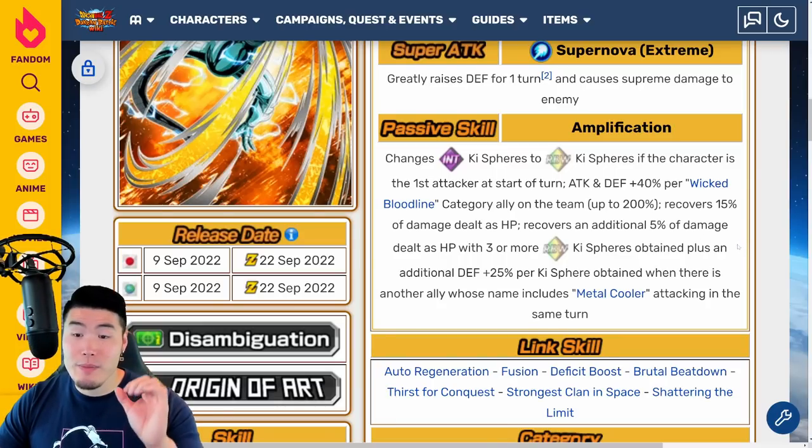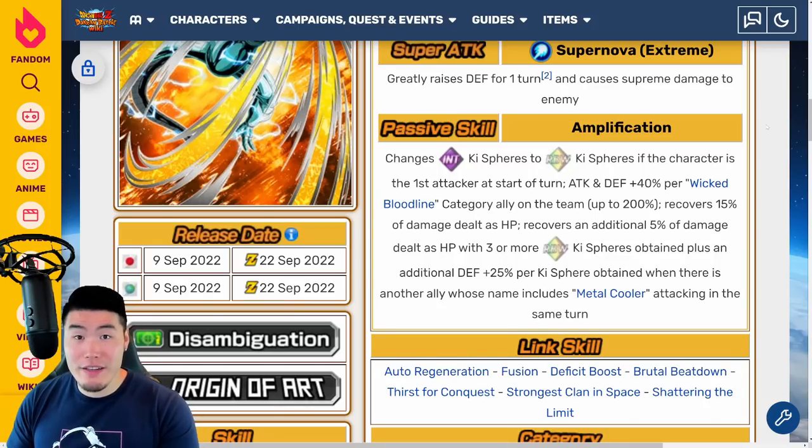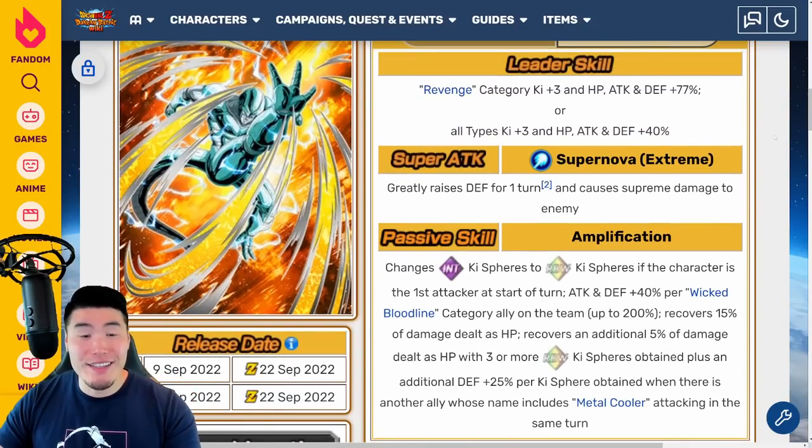So just like the AGL one, this guy's going to be more of a tank but also a healer at the same time. My two favorite Coolers out of the five have got to be the PHY one and the AGL one, just because both of them are going to be much better defenders compared to the other Metal Coolers, even though they don't hit as hard. Both of them are reasons why you can probably stay alive in harder events — this guy's healing you, the AGL one is dodging. All of them are really good — don't get me wrong, all five look very, very strong — but my personal favorites are the PHY one and the AGL one.